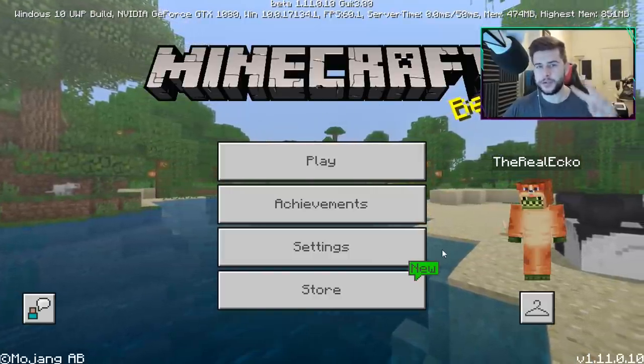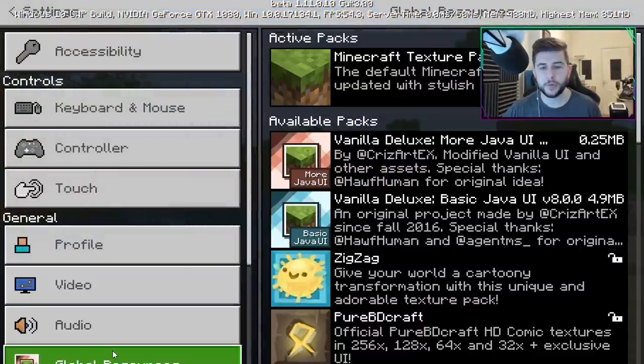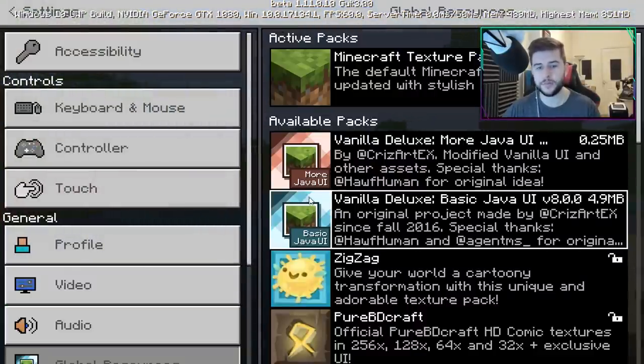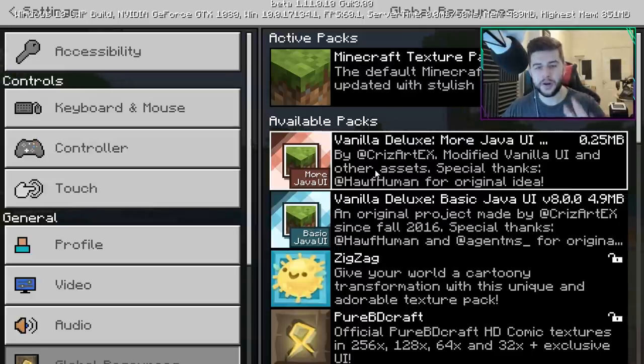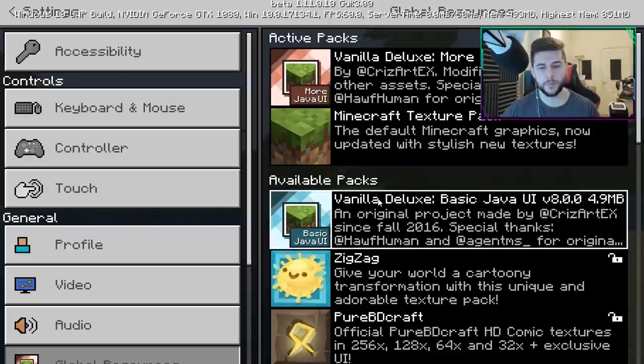You're going to need to download two things — both are linked in the description. Go to Settings, then Global Resources. Once downloaded, you will have 'More Java UI' and 'Basic UI.' You need to enable both of them before you back out, because enabling just one can mess up your settings. Make sure you enable both.